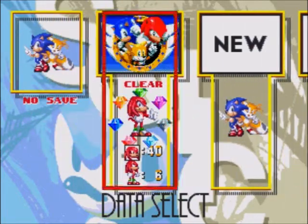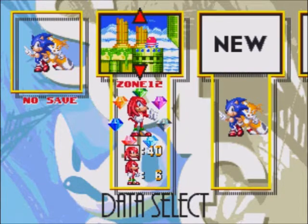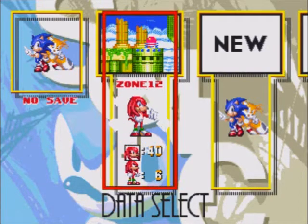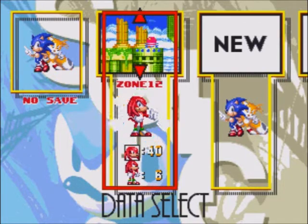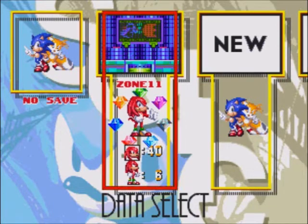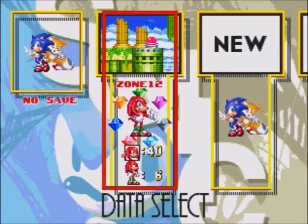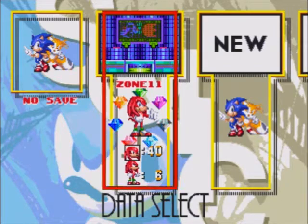And now, as promised, we will be seeing the special scene in Sky Sanctuary Zone that you only see with Knuckles. It's a slightly different fight from Sky Sanctuary Zone. Knuckles actually doesn't have to do Hidden Palace Sanctuary Zone or Death Egg Zone — Death Egg Zone doesn't even exist in the Knuckles run-through. But I will show you from Hidden Palace Zone up, since Hidden Palace Zone is very short.